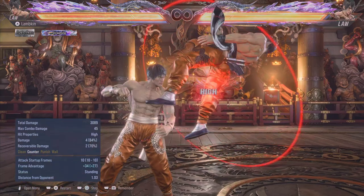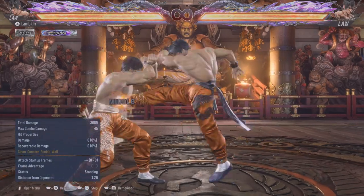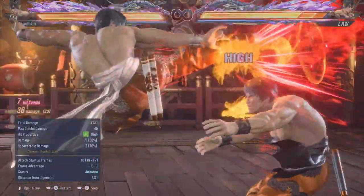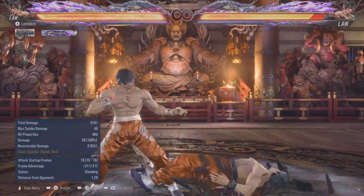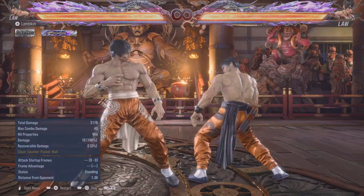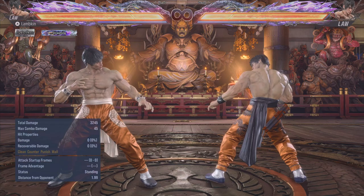One thing you can do — because Legend Kick has a lot more startup frames in this game — is jab him out of it. Anytime you see 3+4,4 you can just jab, because 3+4 by itself is minus 13. So if he doesn't finish with Legend Kick you still get the punish. But if he decides to go in with Legend Kick, you get your launcher. Obviously it's better to duck and punish for more combo damage, but jabbing is a reliable option if they're mixing you up.